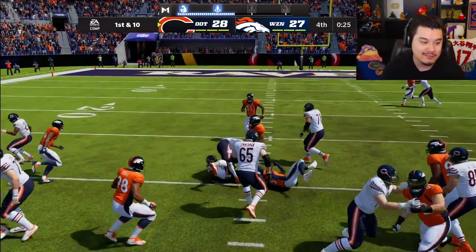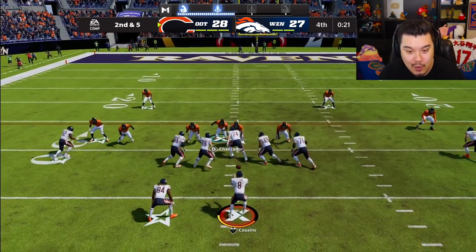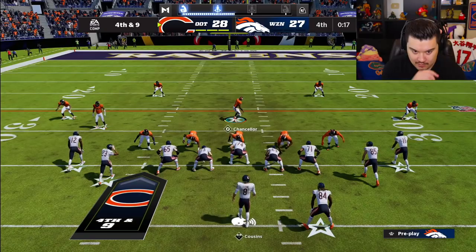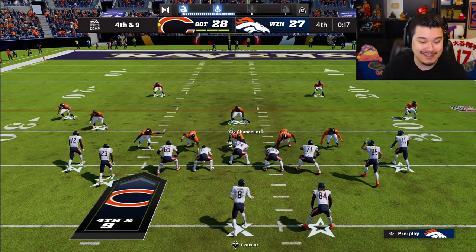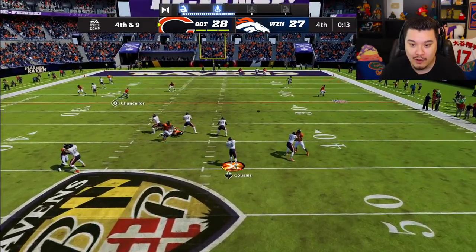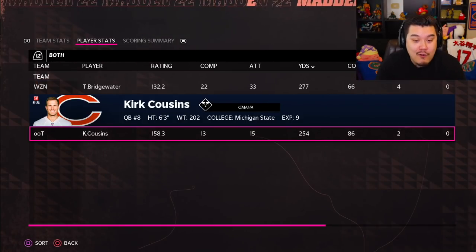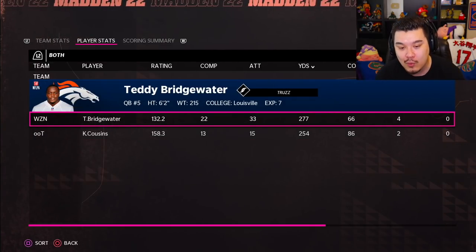It literally came down to that one play where we dropped the first down — that's what this game's come to, because we played zero defense. Unless he wants to make a mistake — nah, he's just gonna run it. He's actually gonna try to end the game here, probably gonna get this — wide open, there you go. Honestly I think we would have lost whether we got the two-point conversion or not because I couldn't stop anything on defense. He got a perfect QBR on me, 30 for 50. At least Teddy Bridgewater balled out — 22 of 33, 277 yards, four touchdowns.